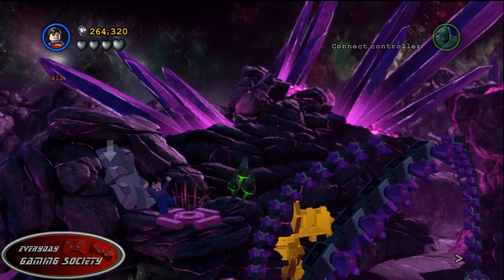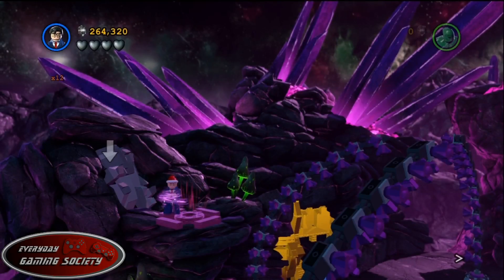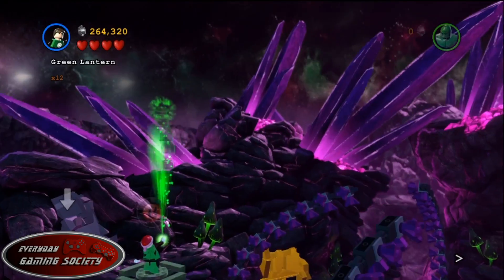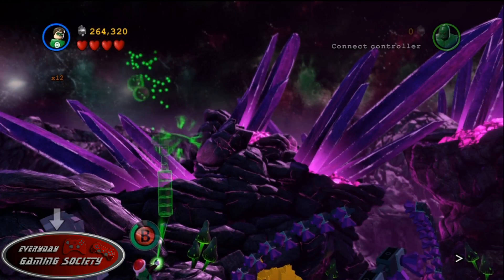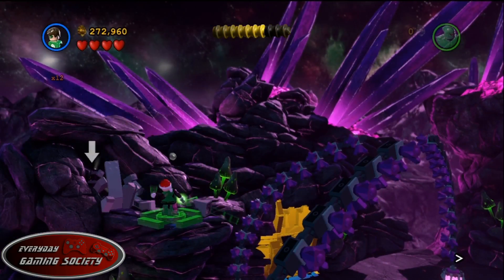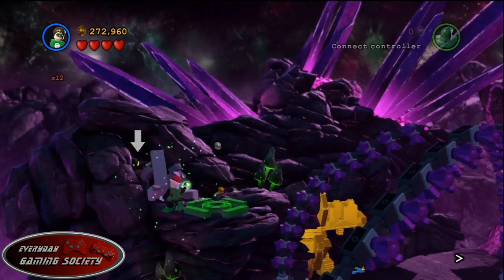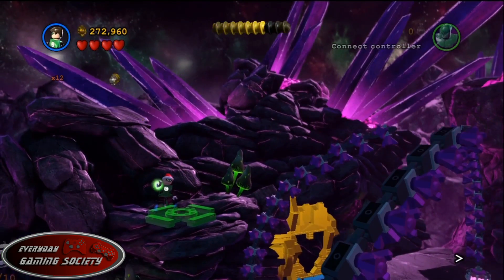Minikit number two is pretty simple. In the second part of the map, at the top left, you'll see golden tentacles that were originally a shield you knocked down. There's going to be a pad there for lanterns. Use any lantern — any color, any type, it doesn't matter. They have a ring, so they can use the pad. Boom, minikit number two.